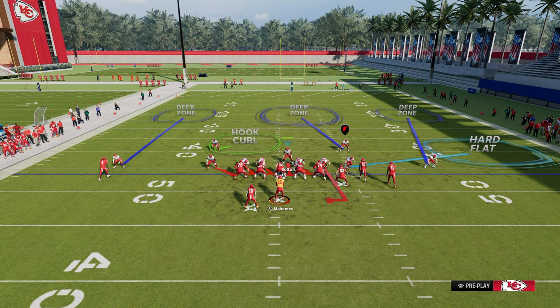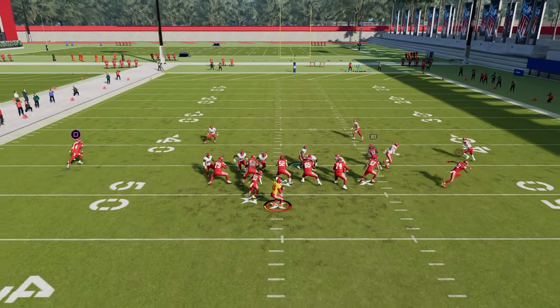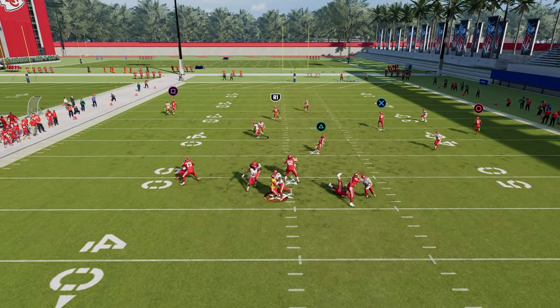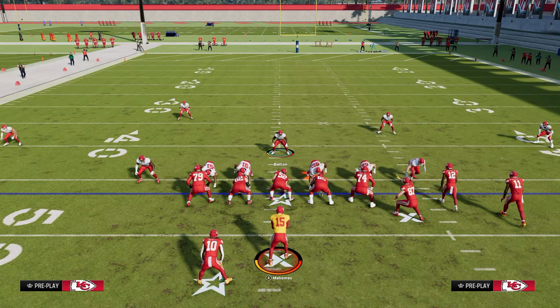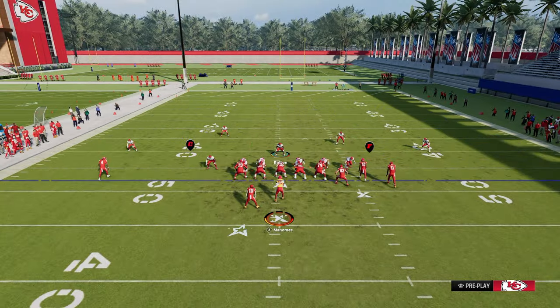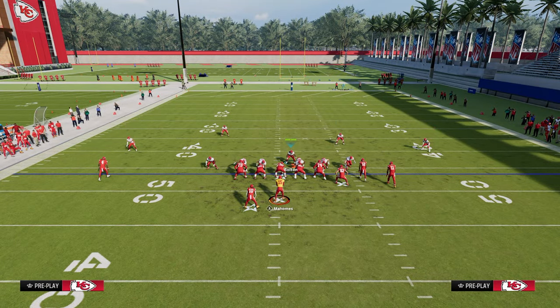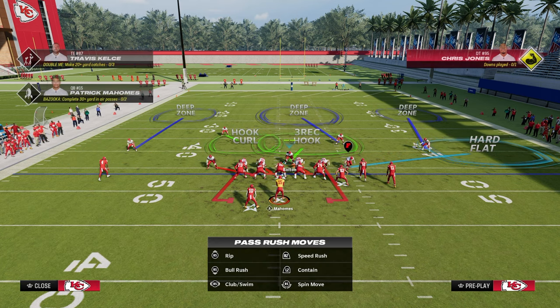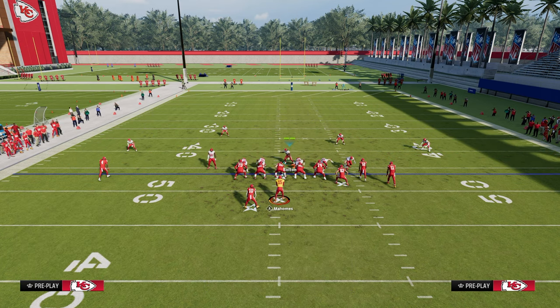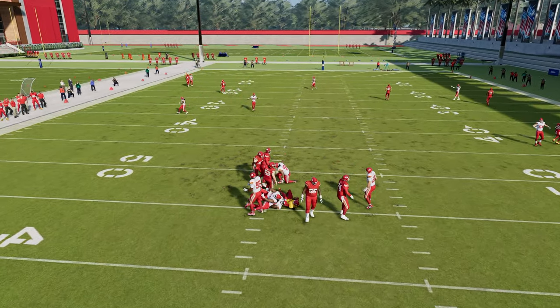Another thing you can do is contain and then re-blitz your linebackers. Basically, that's going to increase the likelihood of your potential A gap and also prevent the rollout. What you would do is come out, contain, put this guy in the hook on the left shade underneath, and then blitz the left side guy. If you need to, you can blitz this guy off the left side too. As you see, you're going to get that five-man pressure if they send five out.